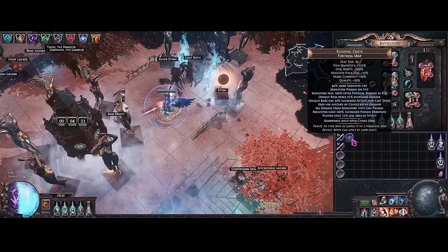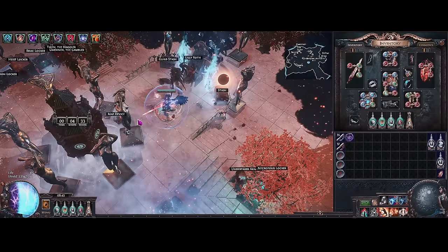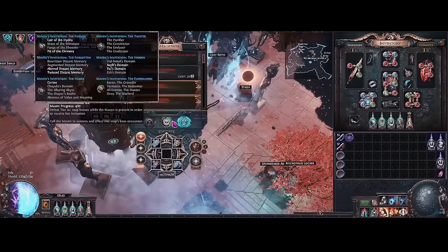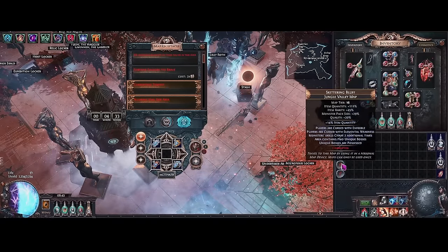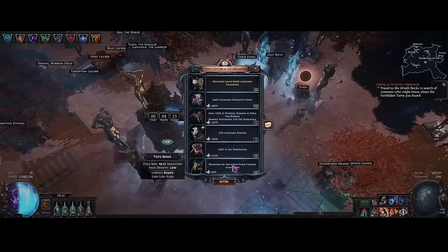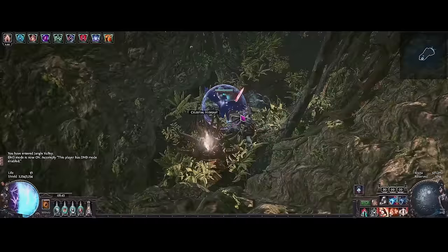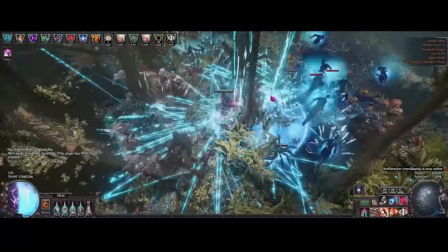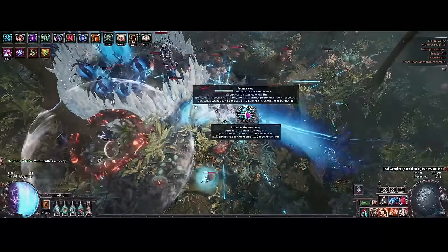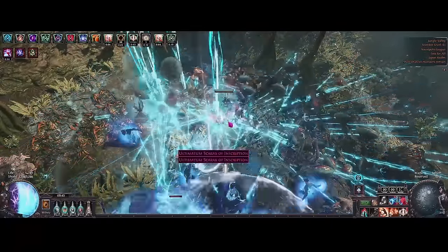In this video we'll do a T-17 Fortress, and I'll show both skills. Let's start with the Jungle Valley showcase — it's an 8-mod map. Right now I'm doing some Harbinger stuff with Harbinger Scarabs. Lightning Strike of Arcing is very cool because it has very high chaining range, and you'll be killing things completely off screen because of all the chains. It's pretty nice for clear.